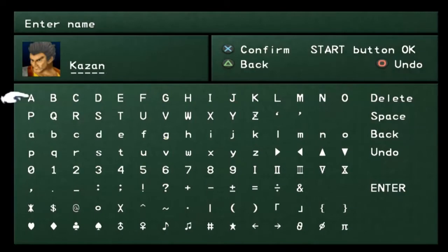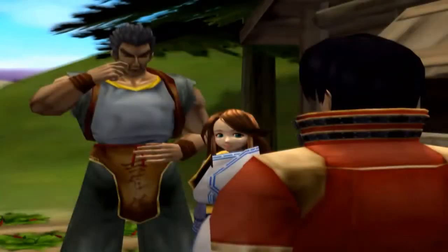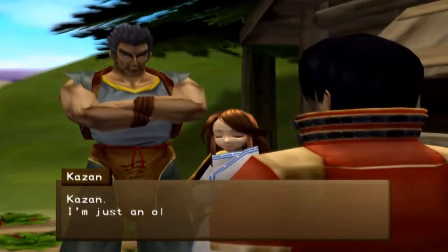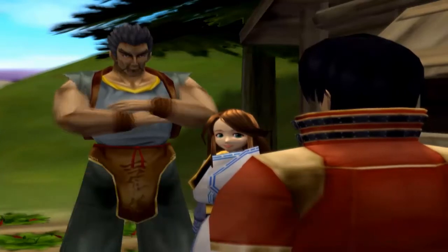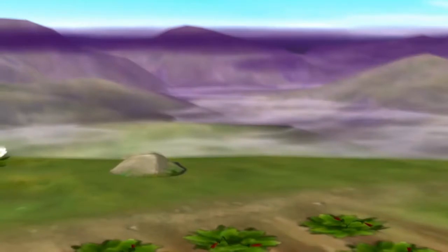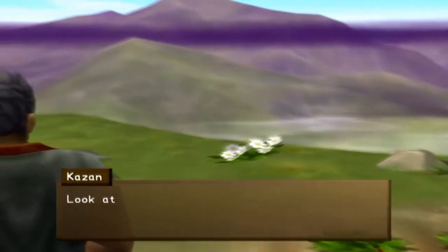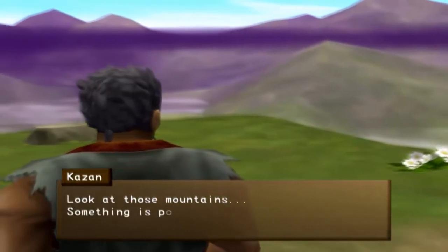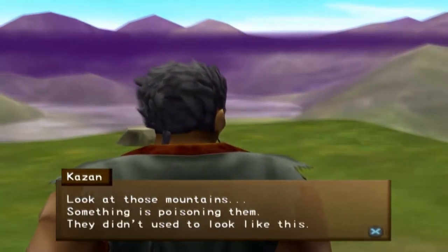This character is my favorite character in the game. This character's name is Kazan, and he is awesome. He's like a monk-type character - martial artist. He's great. He is the Obi-Wan Kenobi of this game, if you will. He is the mentor of Lang, basically.